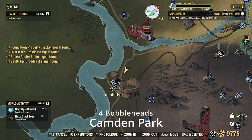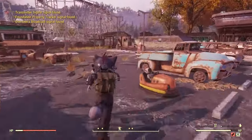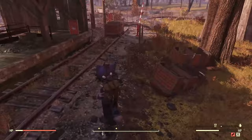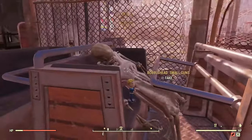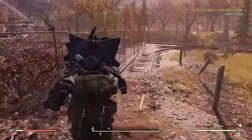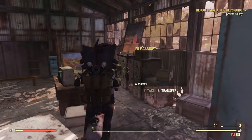Let's move on to Camden Park — there are four bobbleheads here. The first one is going to be in a little broken-down cart right past this building. This one seems to be the most common; either people don't know it's here or it just spawns a little bit quicker. Then the next one is going to be inside the building with a robot where you start the quest for the dailies out here, right up on a filing cabinet.